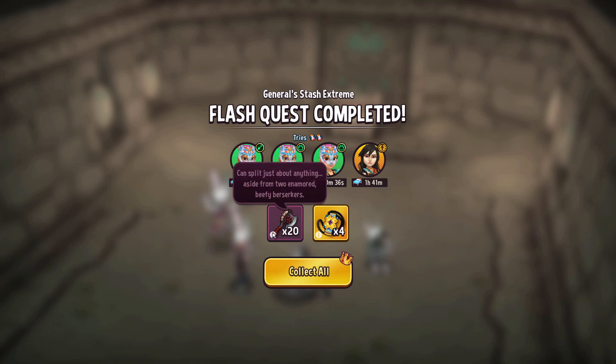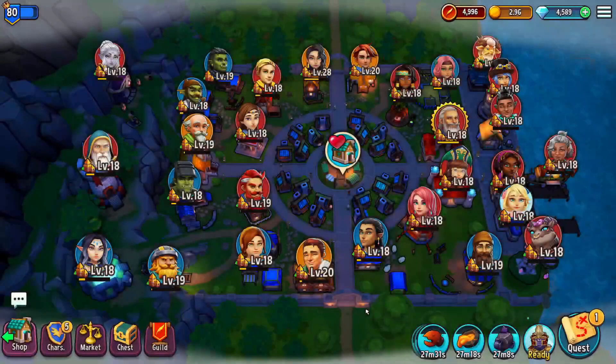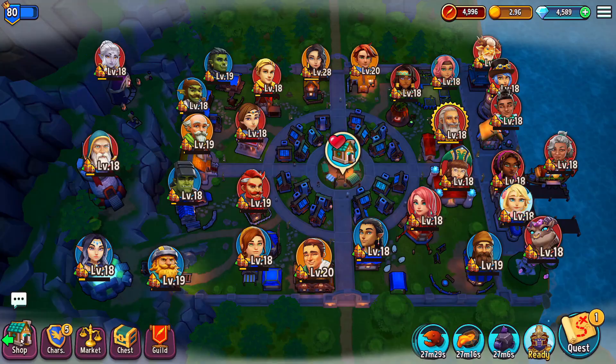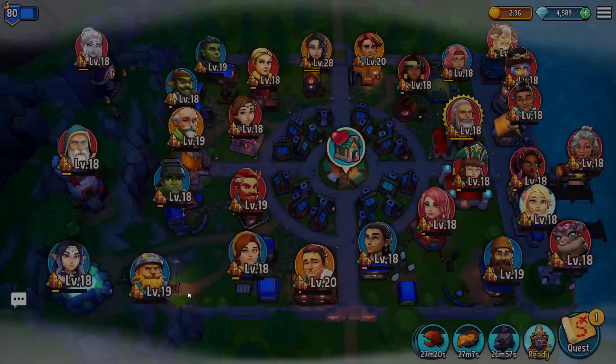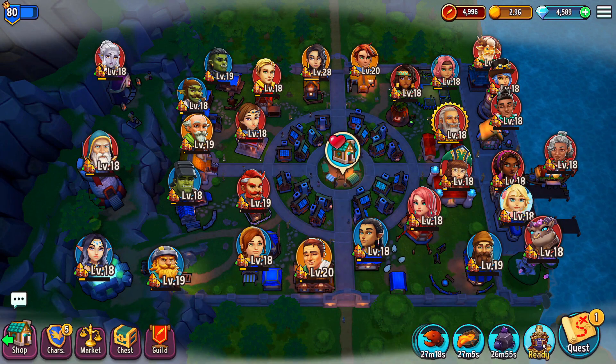I don't know what tier this is — tier 11, I think. 24 items, just one stack, and a few items from Royal Merchant. Let me check before I lose the second try — actually both tier 10. Well, these are trash. Tier 10 is not good. Alright, second try, let's see if we lose.